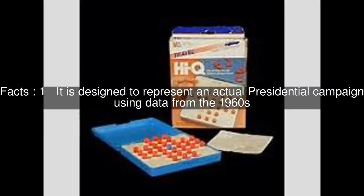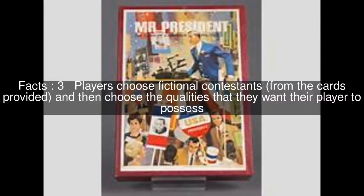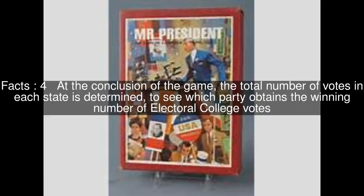It is designed to represent an actual presidential campaign using data from the 1960s. In a four-player game, two people will represent the Republican Party and two people will represent the Democratic Party. Players choose fictional contestants from the cards provided, and then choose the qualities that they want their player to possess. At the conclusion of the game, the total number of votes in each state is determined, to see which party obtains the winning number of electoral college votes.